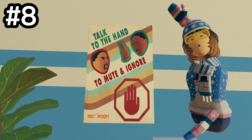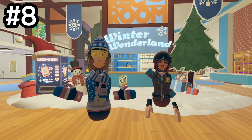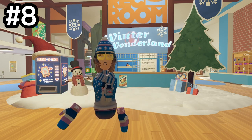You've probably seen posters like this in the Rec Center and in your dorm, but did you know this is actually how you can block people in Rec Room? If you just hold out your hand facing towards someone, it automatically blocks them. How weird is that?